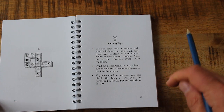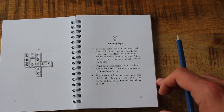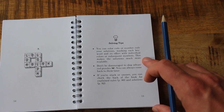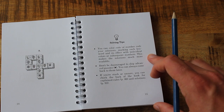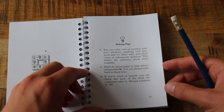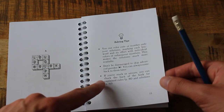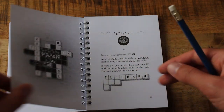'You can colour code or number code your solutions, marking each keyword and its effect with individual colours or subsequent numbers — this makes the solutions much more readable.' I've got the benefit of having a video of how I solve things. 'Don't be discouraged to skip advanced puzzles marked with a star — you can always come back to them later. If you're stuck or unsure, you can check the back of the book for explained rules and solutions.' I quite like having a little intro section and then the tips. Okay, chapter two.